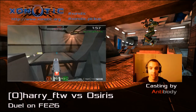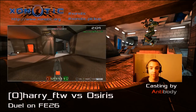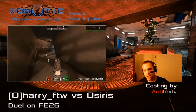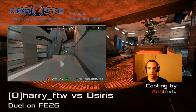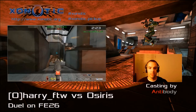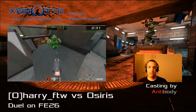What's up everyone, antibody here bringing you another dual commentary from down under. This time we're watching map number two between Harry for the Win and Osiris, both from Australia. The map this time is not Silent Siege like we saw last time — this one is another dual map called FE26. It's a great new map with lots of interesting gameplay situations as these guys get ready to warm up.